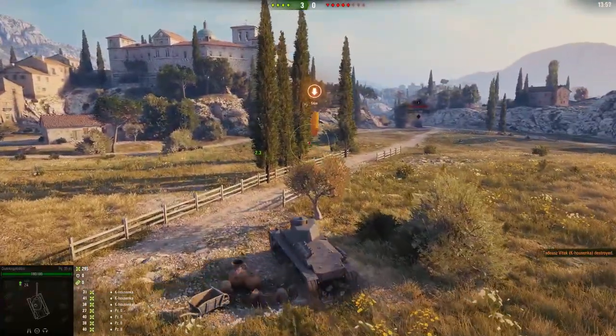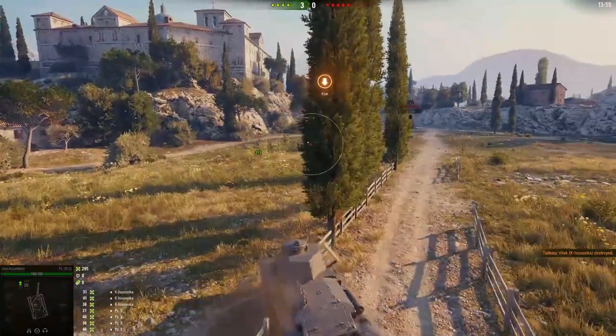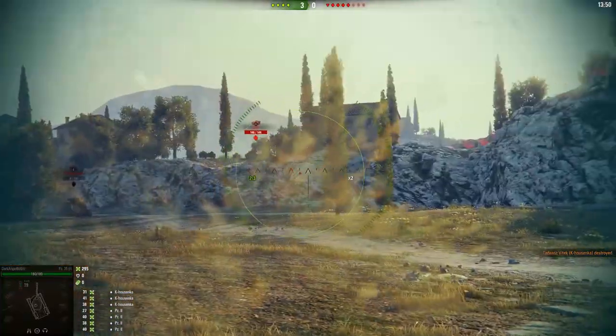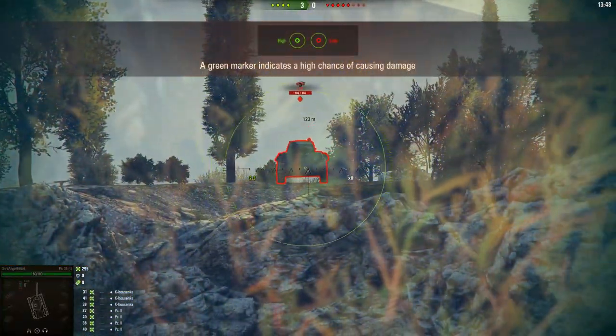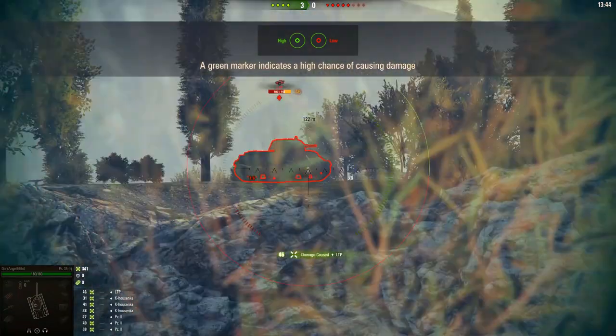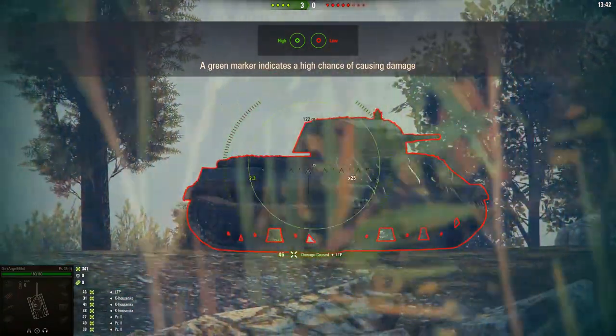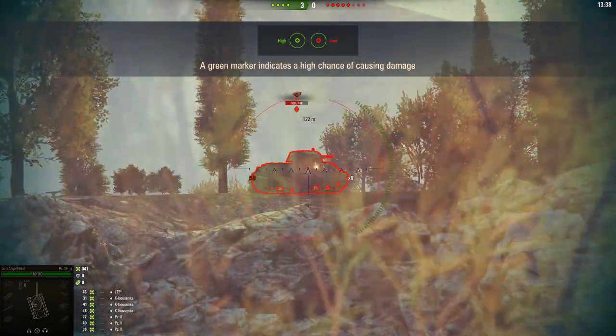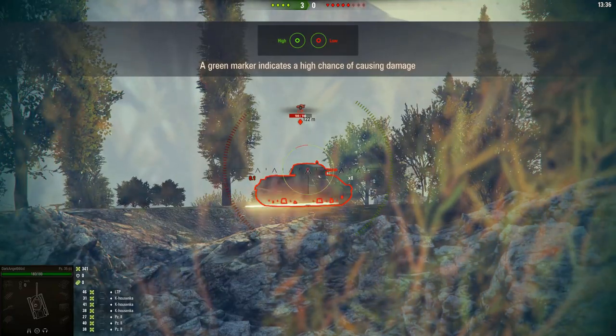A lot of YouTubers and good players advise starting with the heavy line, and I kind of agree. The green marker shows you're aiming at a weak spot — I can shoot there and have a high chance to penetrate, but if I shoot at the red area, I'll bounce and do no damage.